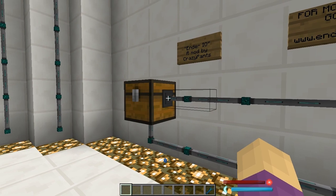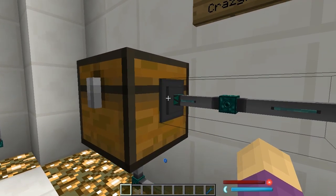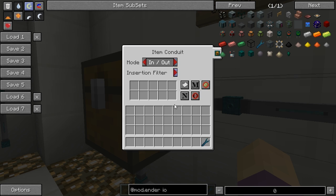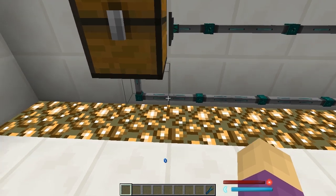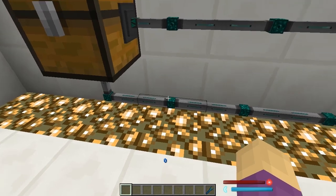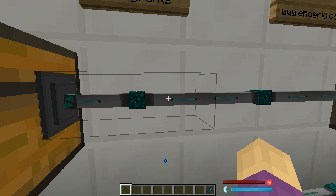You walk up to one and you have this plate that connects it to another point. All you need to do is right click and you can change the mode, disable it completely, change the functionality, whatever you want. There are two different kinds: the basic conduits at the bottom, and the empowered conduits right here. Basic conduits move single items at a time, while empowered conduits move entire stacks.